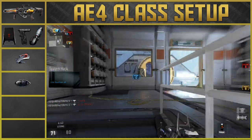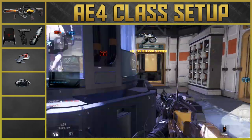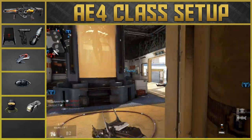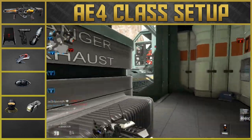We're only going to be using one Perk 2, and that's Blind Eye. Since the update brought 100 points to kill in Domination, it's a lot easier to get streaks, and you definitely don't want to be dying to any Warbirds or Paladins. We're using two Perk 3s: Toughness and Blast Suppressor. Toughness reduces your flinch when shot, and Blast Suppressor keeps you off the radar whenever you use Exo moves.